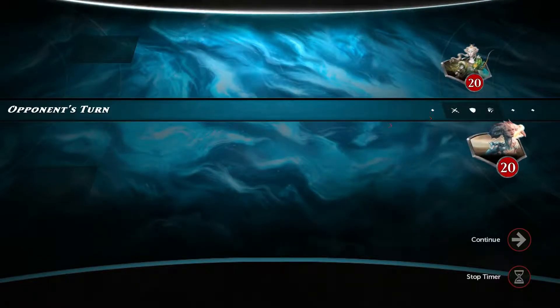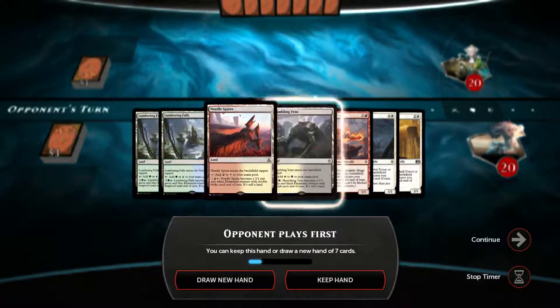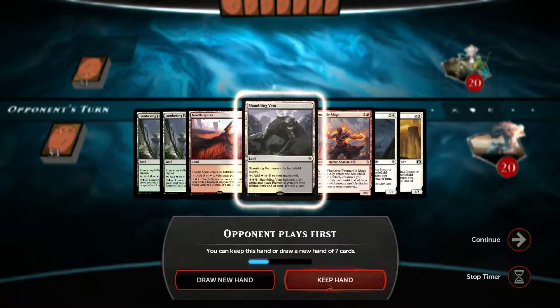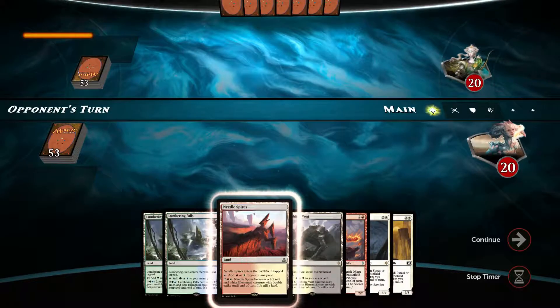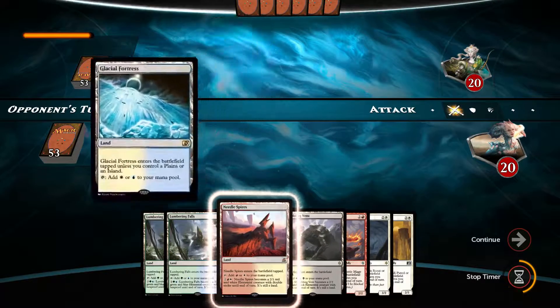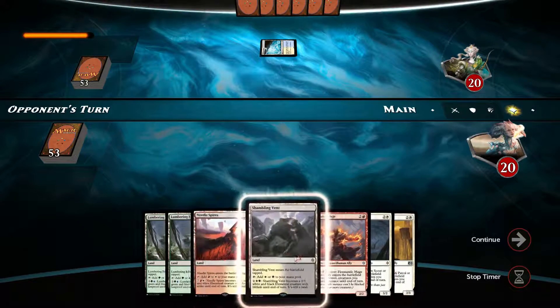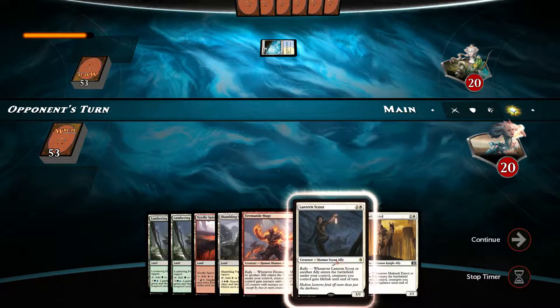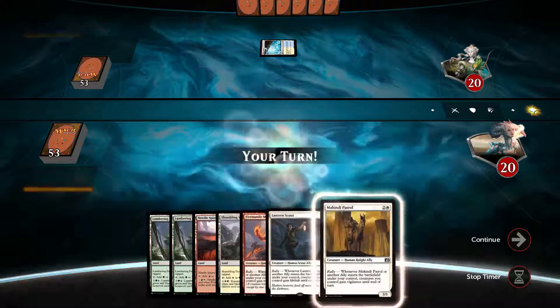Bad Wader, Level 4 opponent. We've got a bunch of lands. I'll keep this hand just because we have all of the mana that we need, so that's pretty good. Most likely I'll start with Needle Spires, do Lumbering Fall, Shumbling Event, and then most likely play out Lantern Scout. Yeah I think that's what I'll do.